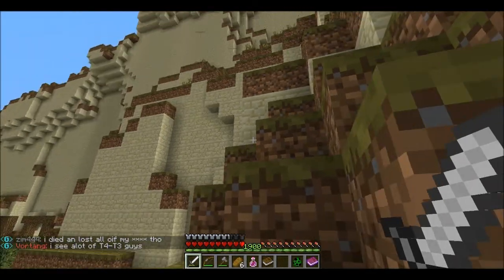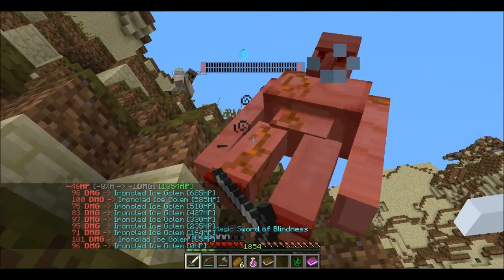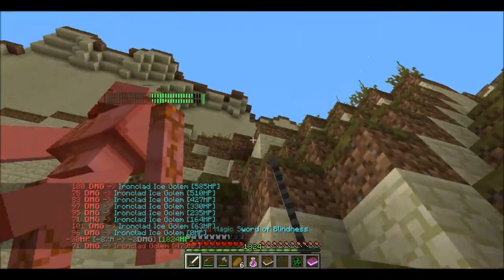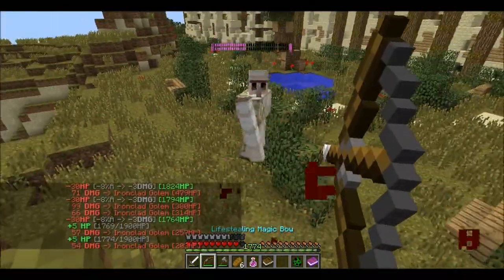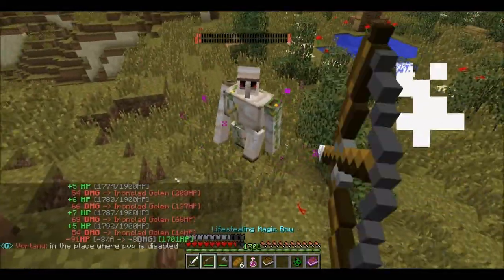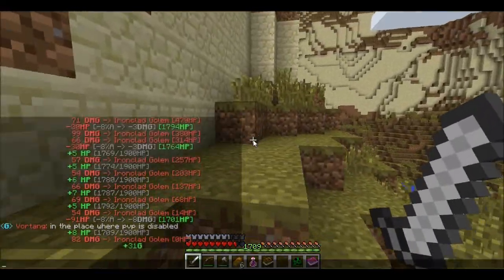Someone bought our ancient axe for 2500! So we can definitely sell tier 4 items for 2500, even if they're crap. That makes my whole voyage already worth it. Just one tier 4 drop can get you a ton of money and gems. That is quite nice to know.